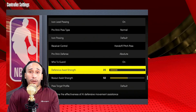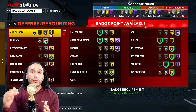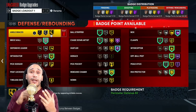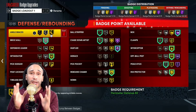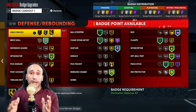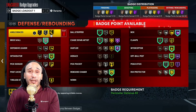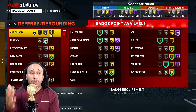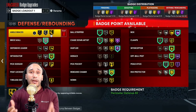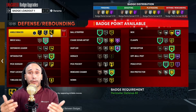Now let's get into some badges. The first badge you should consider is Ankle Braces, because it eliminates opportunities for ball handlers to get stun or ankle breaker animations using the Space Creator, Ankle Breaker, and Tight Handles badges. If you equip Ankle Braces on Gold, you can cut those animations by almost 50%. Without this badge, a ball handler can trigger an ankle breaker or stun animation up to 53% of the time — with Ankle Braces on Gold, that drops down to 20%.